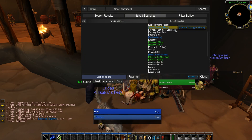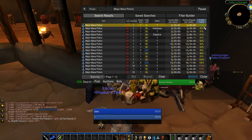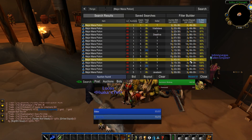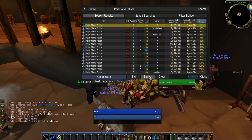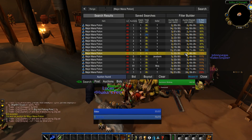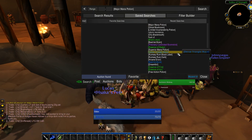Nature resistance gear is also a good thing to look for. I have about eight pieces picked up so far — most of them are rings, which are really what people will be looking for. I've picked these up for one to five gold each, and I'm confident that when AQ comes out they'll go for anywhere between 10 and 20 gold each. It's not a crazy increase, but it's a simple daily search that can really add up over time.